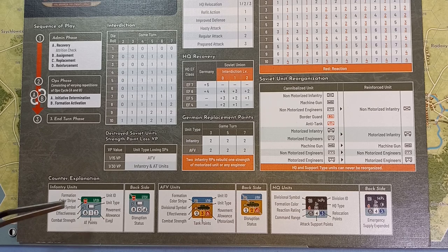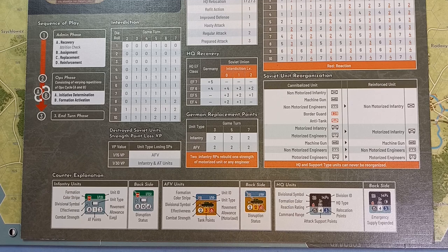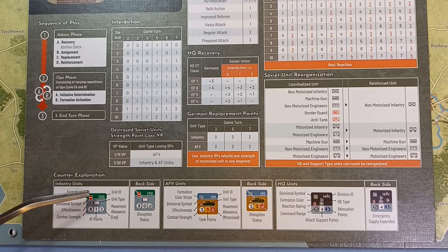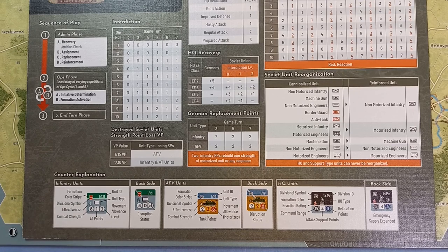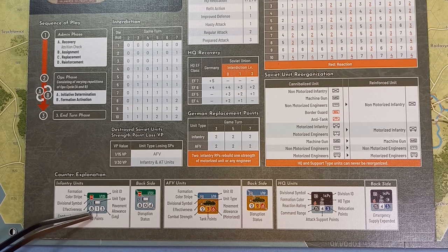Here's an example of an infantry unit — for the Soviets it's the same except for the colours. We've got the formation stripe colour at the top, the divisional symbol, unit ID, and unit type. On the left-hand side is a number they call the effectiveness, which is like morale and efficiency. Down the bottom left is the combat strength of the unit, their movement allowance — white denoting a leg unit — and in the middle their anti-tank points, if any.